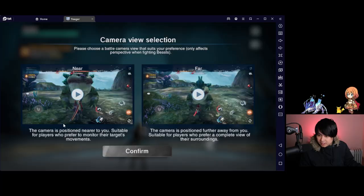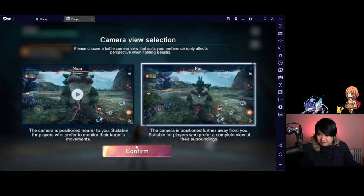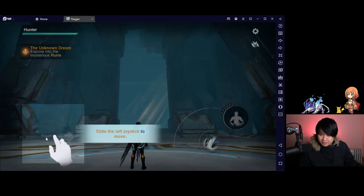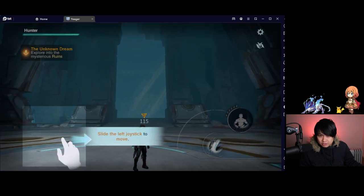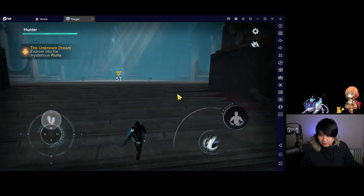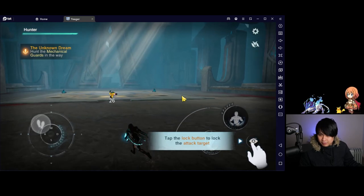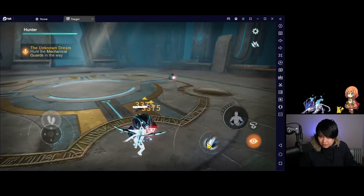So we've got a camera view selection, near or far. You guys let me know in the comments which ones you prefer, because I know that I'm always a far type person. I really like being able to see everything. So I'm going to slam that. Where was the controls? So I'm using WASD to move around, and then I can also shift the camera angle like this. Very much reminds me of an MMO or even PGR. Lock button to lock on attack, and then let's go slam him.